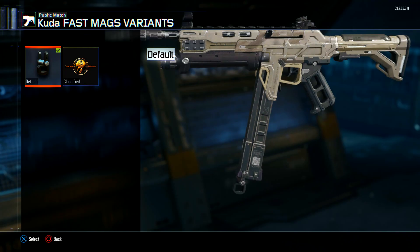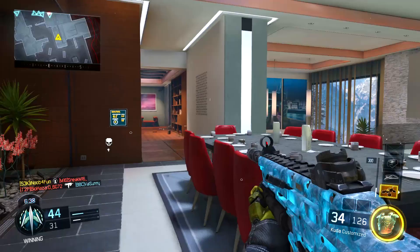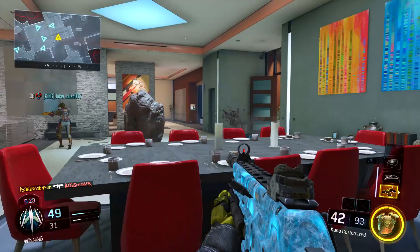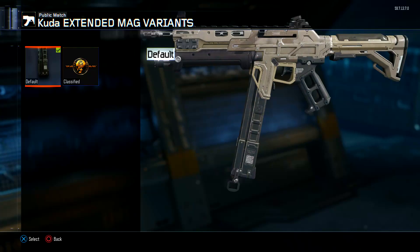For the next attachment you can choose between two options. I personally prefer Fast Mags, but you could also use Grip. I prefer Fast Mags over Grip because I'd rather reload quickly when I get into sticky situations. Grip is only good if you're getting shot at, but most of the time you're rushing and shooting people first. Fast Mags really helps — if you kill two people and only have three bullets left, you can reload super fast and destroy the next enemy.